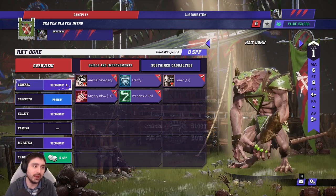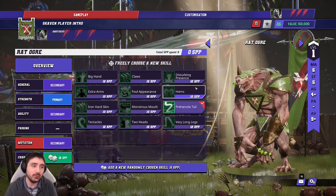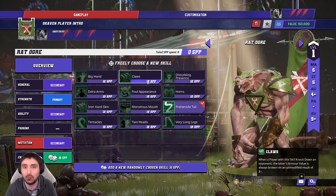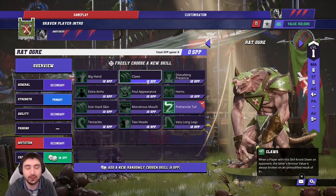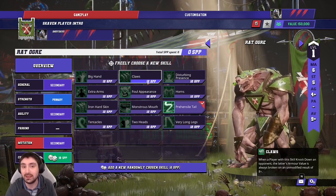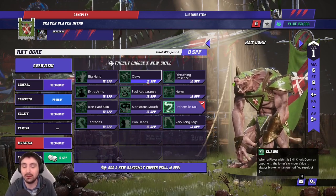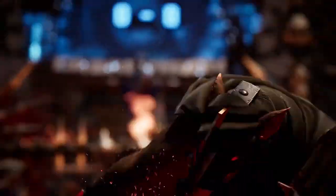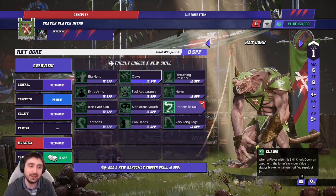When it comes to skill-ups, Animal Savagery makes leveling the Rat Ogre interesting. The mutation skill Claws stacks well normally, but if you take Claws you must move the Storm Vermin away — they are your better-armored players and you do not want Claws and Mighty Blow being applied to your own players. I do think Claws on the Rat Ogre is something I'd absolutely look to take, but not as an early pick.